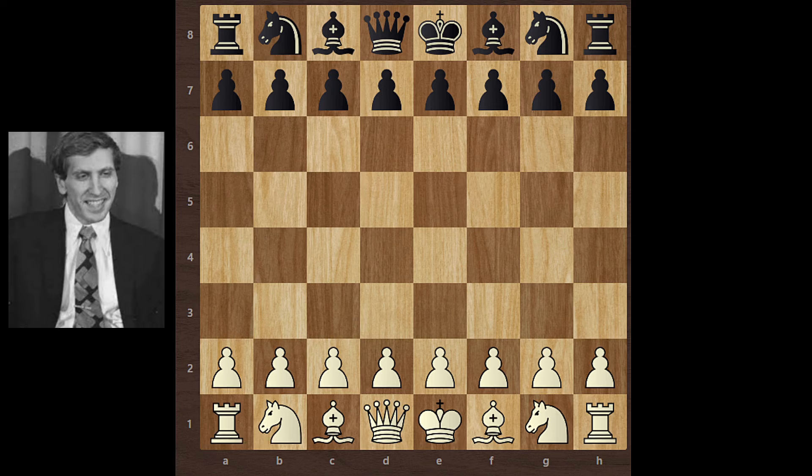Hello everyone. This game was played in 1970 in Munestar. Bobby Fischer played with white pieces and Huguen Kurs played with black pieces.